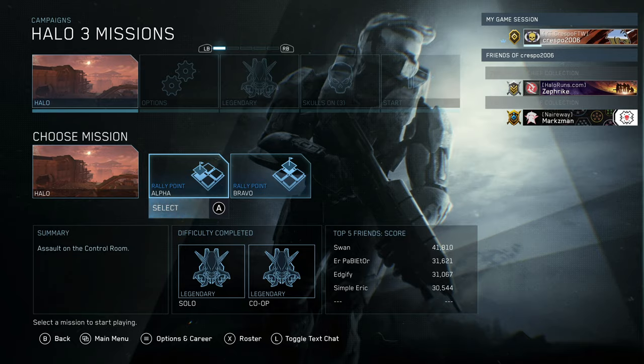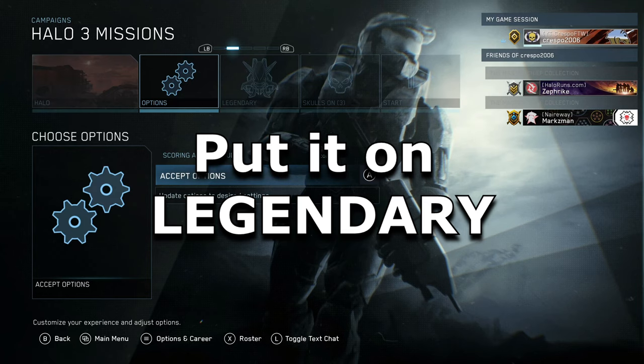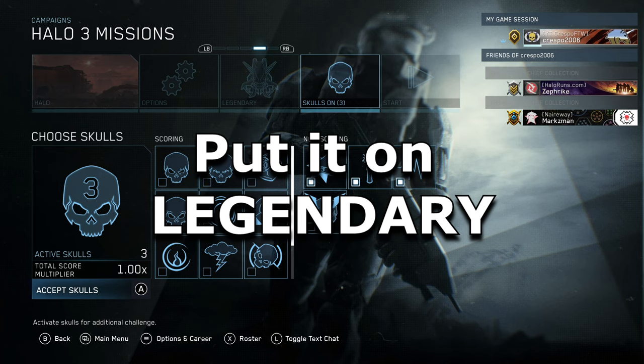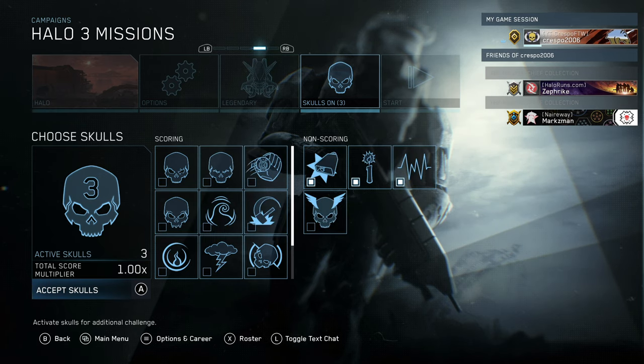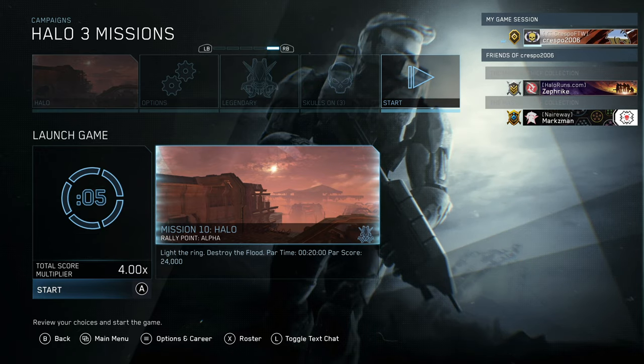I actually did do it on bravo for 20 minutes, completed the mission, and didn't get it. So you have to do it from alpha from the very beginning of the mission to the end. You can pick any skull you want — pretty much just don't put any on.